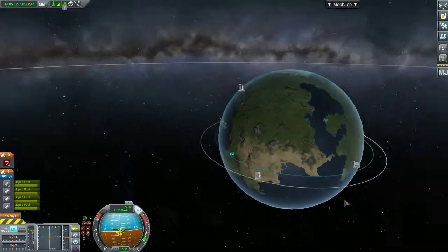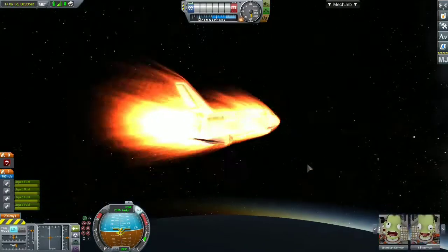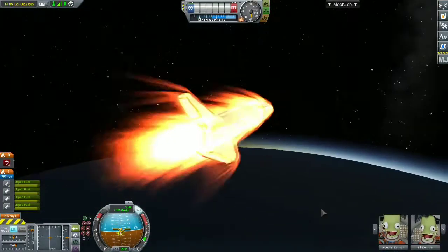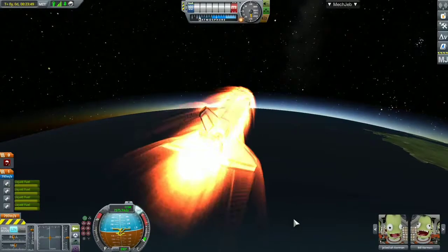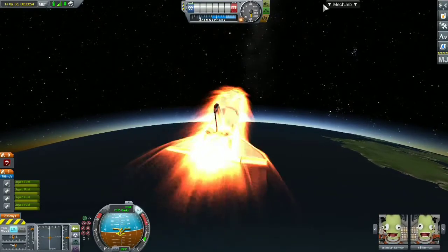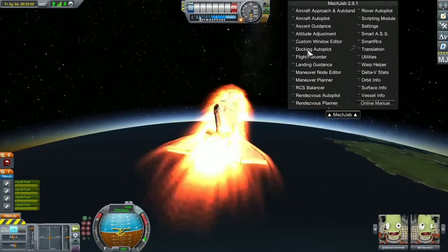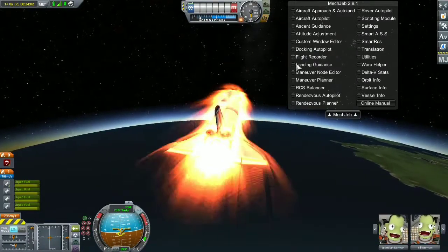The generators are keeping battery power going, because when I was testing this re-entry earlier we ran out of electrical charge and the whole thing went out of control. I wanted to land this thing safely on the KSC runway.